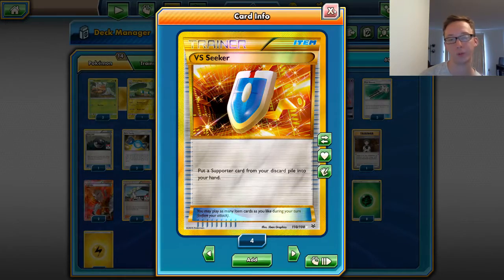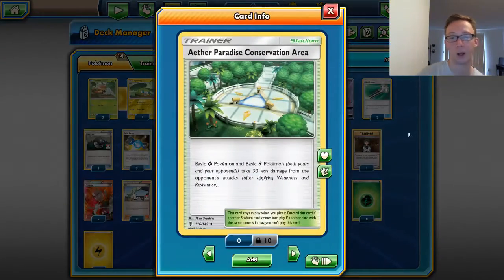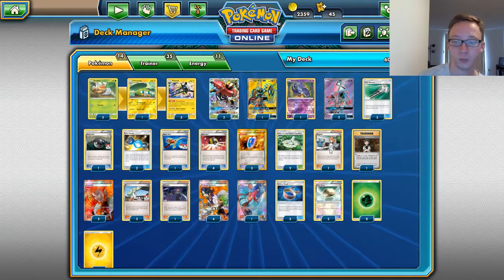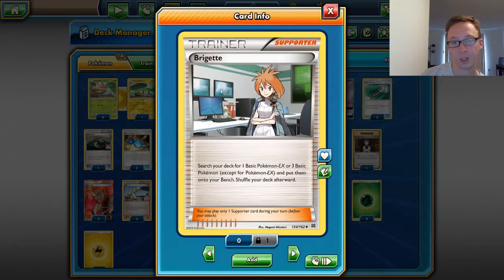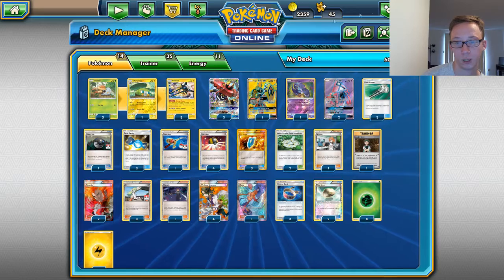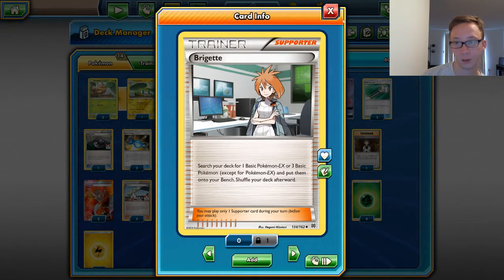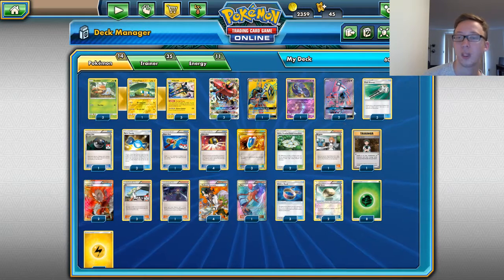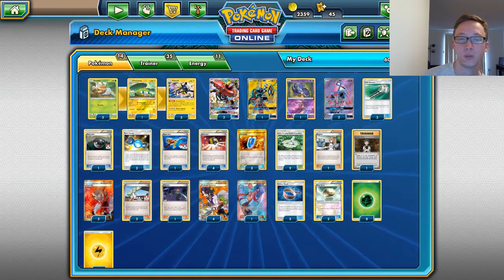We have 3 VS Seeker — I played 4 in my list, but I'm going to try 3. Up next, this deck list is playing 2 of the stadium — Basic Grass Pokemon and Electric Pokemon take 30 damage less. So we're just going to try to take less damage if we can, or worst case scenario just bump the stadium off. Up next we've got Brigette — search your deck for 1 basic EX or 3 basic Pokemon. So you can get Grubbin, Bulu, Koko, Oricorio, Lele. It doesn't mention GX at all. You can get 1 EX which we don't play, so we can get 3 of anything we want besides Vikavolt and Charjabug.